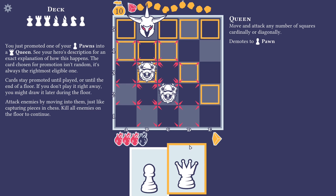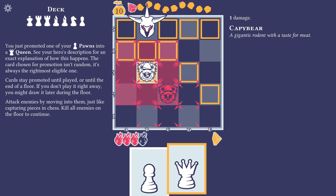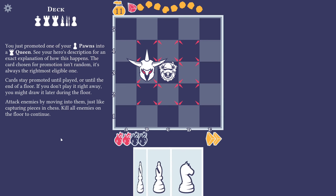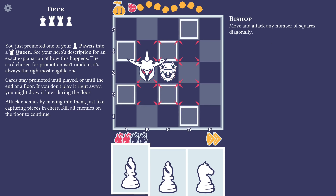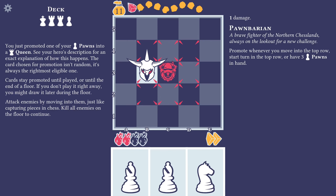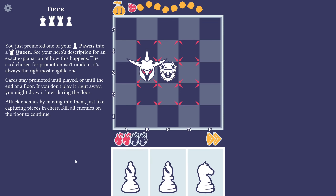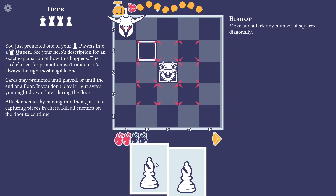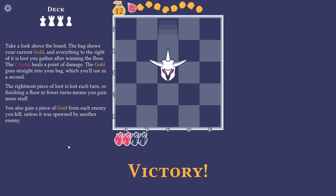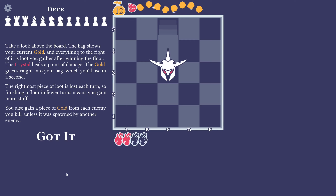I suppose we could go down here and kill this. We can only play two cards per turn, right. So what we could have done was — we should probably have waited if we wanted to avoid damage. I thought we had one more. Okay, I think we can move up and then move back down. Take a look above the board — the bag shows your current gold, and everything to the right of it is loot you gather after winning the floor.